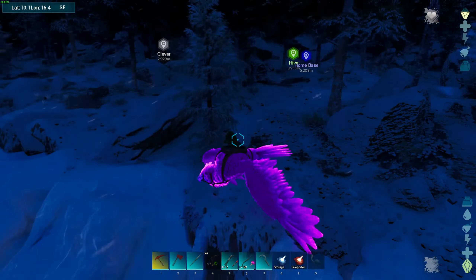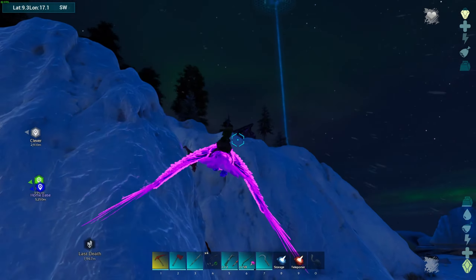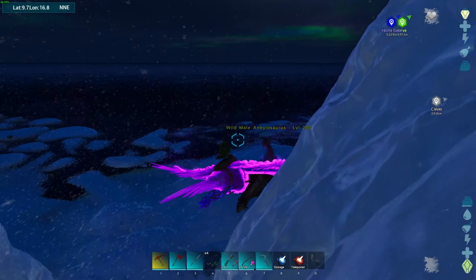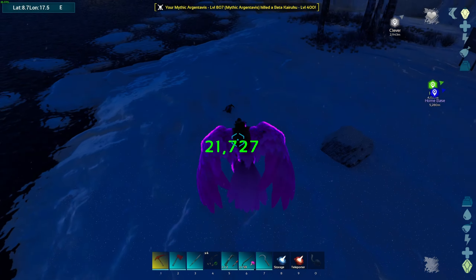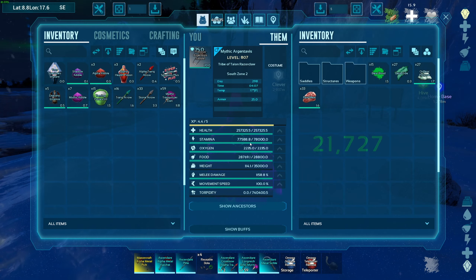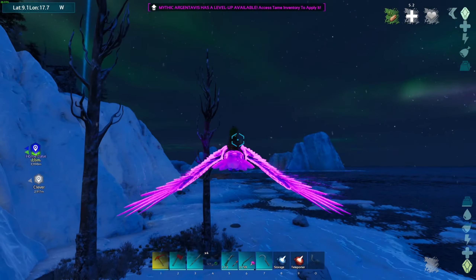We are back and we are now on the mythic RG. Let's see what he can do. Can you pick up anybody? Nope, can't pick up — too bad. Let's see what your damage output is — 21,000 right off the bat. Let's go see what other kind of trouble we can get into.